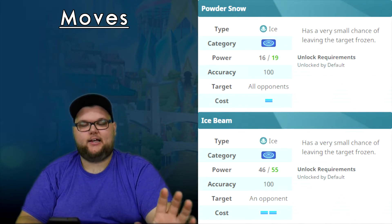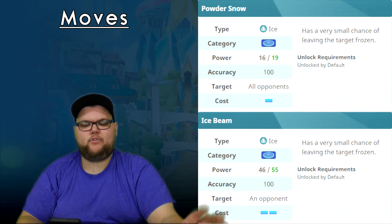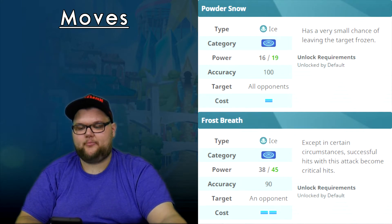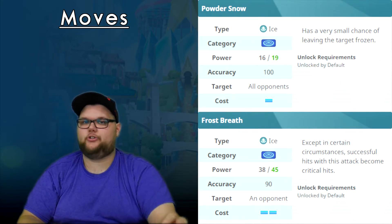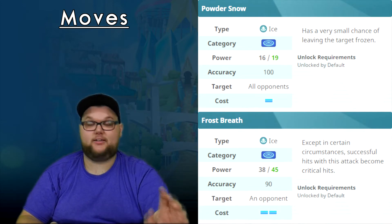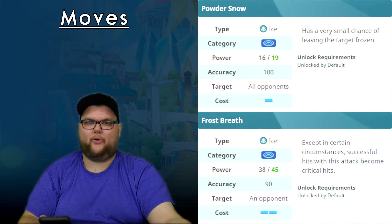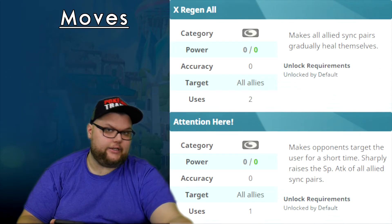Ice Beam is the only other damaging move, with another small chance of freezing. It's a single target hit this time, so we're not going to target every opponent. After becoming Mega Glalie, Ice Beam changes into Frost Breath, which loses a little base power but gains an almost guaranteed crit — it will always crit outside of very few certain circumstances. It does drop to 90% accuracy, which is a bit awkward.